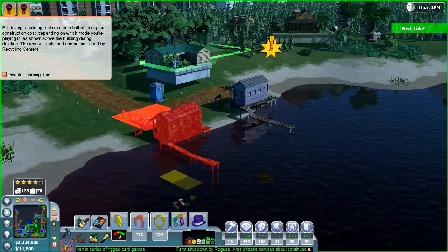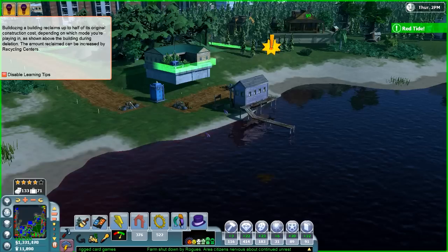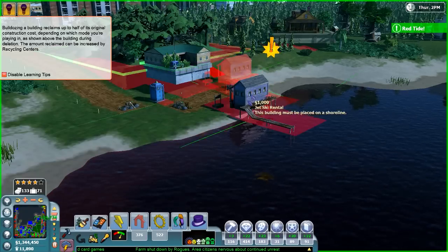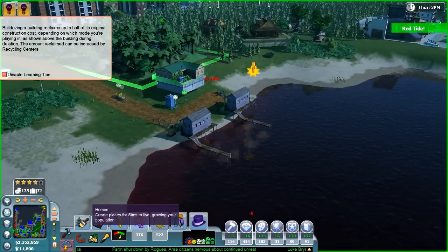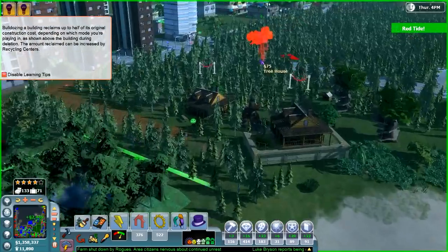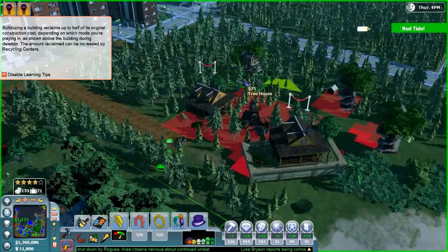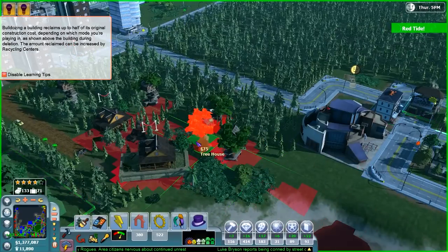Well, we can actually go ahead and just destroy that and put in another one. I had no idea that one was destroyed. If I would use the dropper tool, life would have been a lot better. Let's add in some more tree houses, because these are just easy for people to move in. Let me see if I can fit in another one — there's a whole bunch of tree homes.